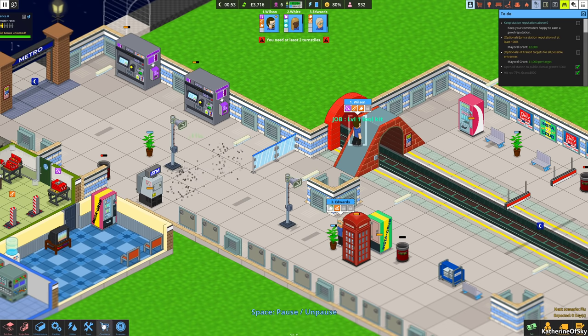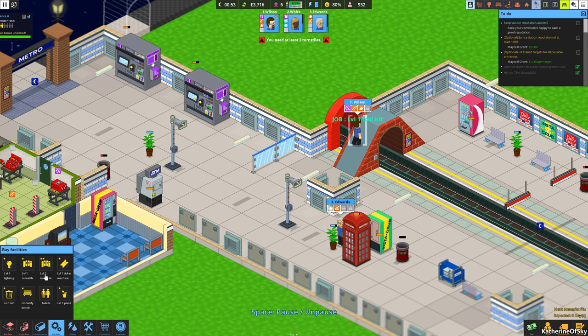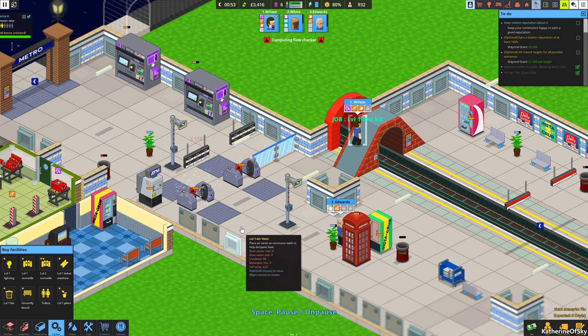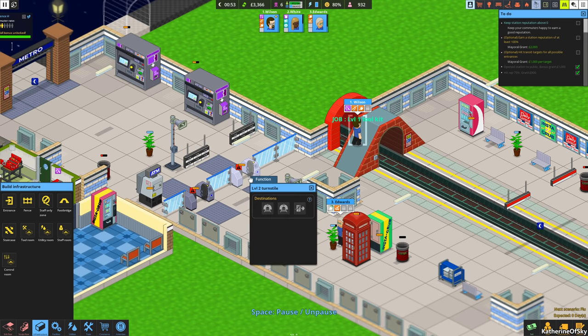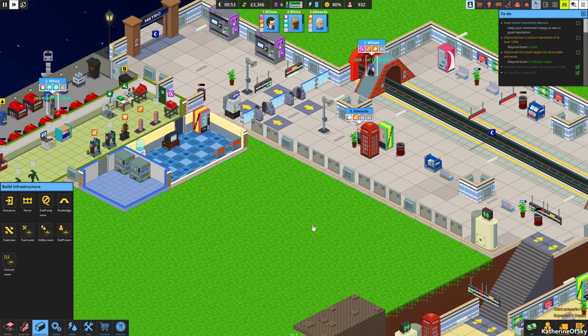Let's get the level two turnstiles here. It doesn't matter which way they're facing because we'll change that. I do want to have fences in between. Alternatively, instead of fences you could put a machine or something here and that would block it as well. We want the in-turnstile to go to both trains — the AI is really good with this.